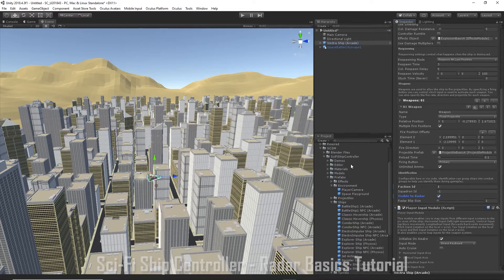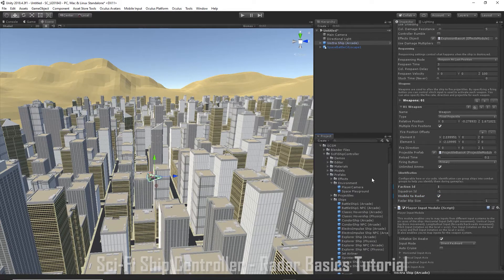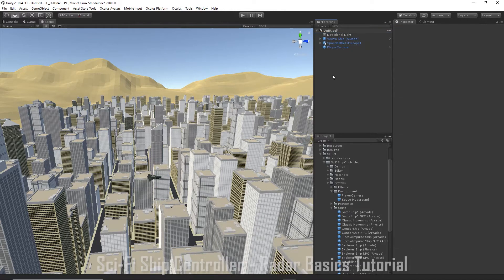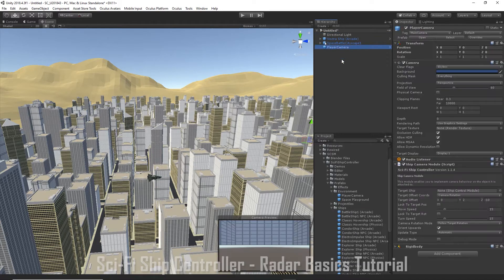We're going to hook up a camera for our player ship. Go to Prefabs, Environment, Player Camera and drag that into the scene. We're going to delete the main camera because we don't need that anymore. And on the Player Camera we're going to add our player ship so the camera follows the player ship.